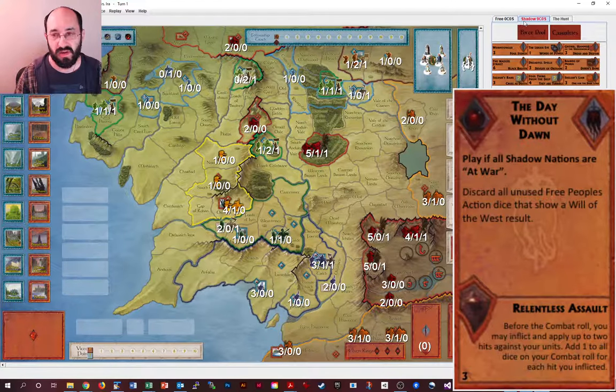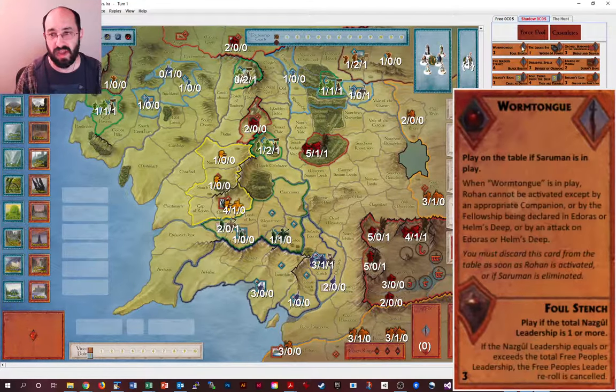Now let's look at the character cards. Note that all the strategy cards so far only give offensive abilities — things that inflict more damage on the Free People. Sometimes you'll want defensive options. Foul Stench cancels the Free People's leader reroll. That's going to save you roughly 0.7 hits, depending on how much leadership they have — for example, assuming two leadership.